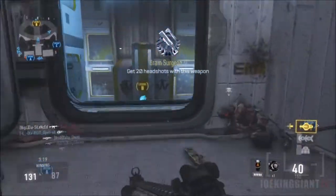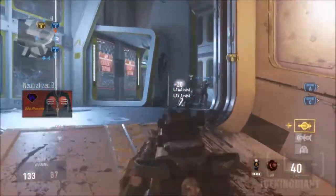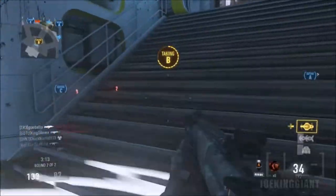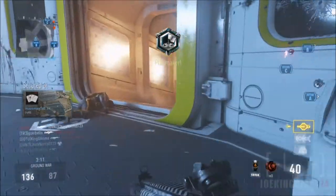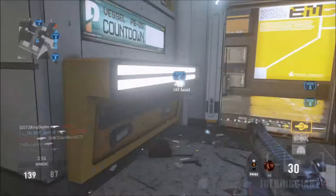This is starting to react like the P90 from Modern Warfare 3. Right there — I didn't know he was on the left side of the wall. Can't believe it — I missed the shot, but my teammate still got him. Look at this 1v1 passageway right there.